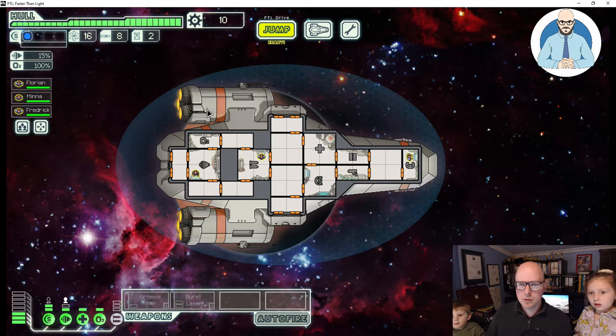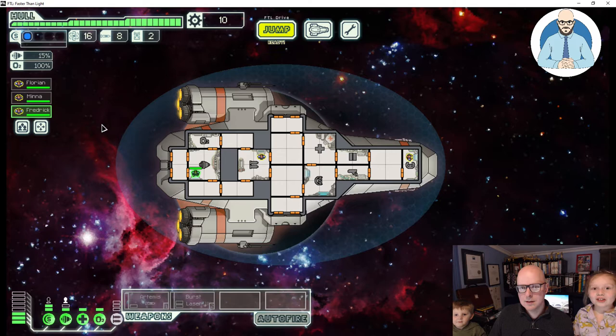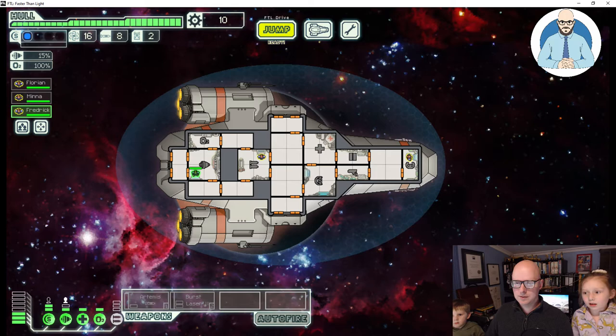Let's have a look where everyone is. That's Frederick — you want to be the repairer, Mina will be captain. Daddy in weapons and Frederick in repair. Daddy likes the weapons, right? Yep. Now I'm always being the captain so far. Save positions. We're going to jump, ready? Yeah, jump.